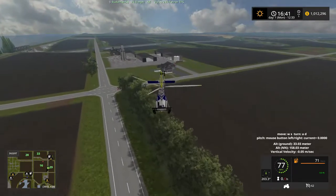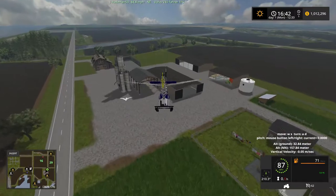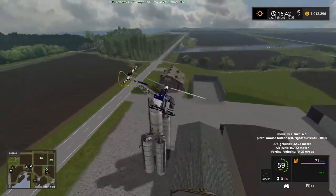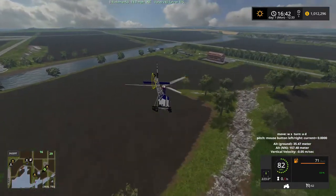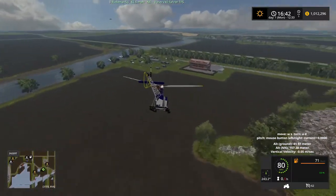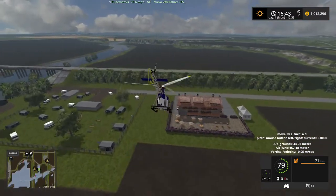We're getting close to where we started. Don't hit that big bird. Okay — so there's that, we've been here. Let's get back to the airport and we'll get on the ground.